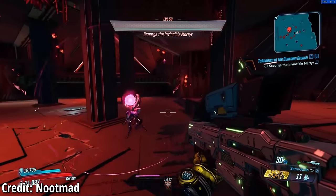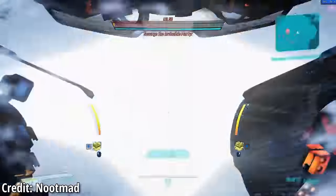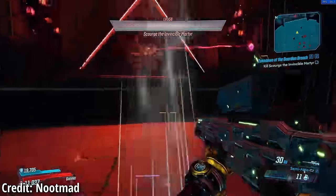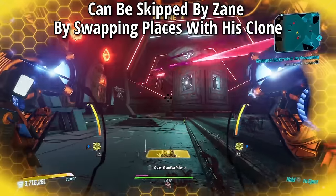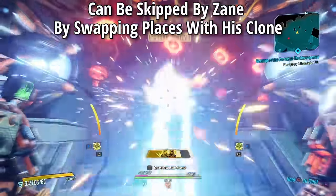The next skip is during the fight with Scourge the Invincible — jump into Iron Bear right as you are about to get teleported away, which you'll know is happening when the effect appears around the screen. Iron Bear will completely skip the teleport phase, leading to a faster fight. You can also skip Scourge's teleport with Zane by deploying the clone and switching places with it right before being teleported.